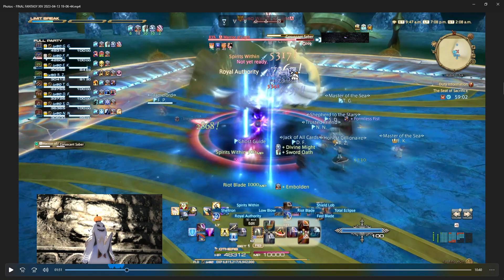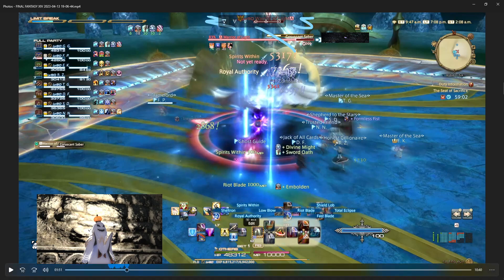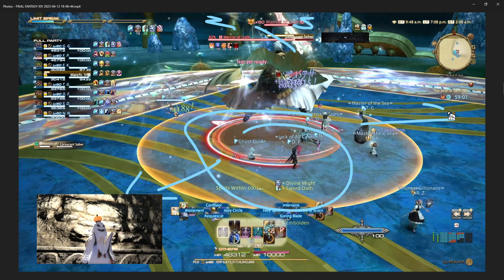Coruscant Saber again. This one — he's kind of arching back and there's shimmery stuff, but it's not a circle exactly. This is the one where you want to get out — get outside.